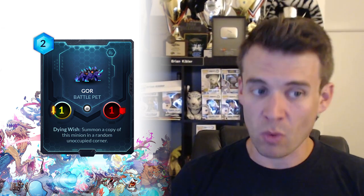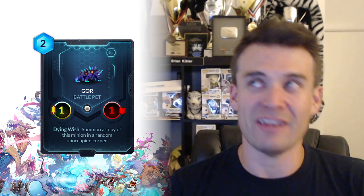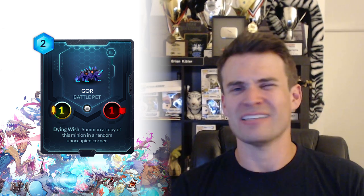Moving on to Abyssian. One of the most interesting cards in Abyssian that just released is Gore, a battle pet. It costs two, it is a 1-1, and with Dying Wish summons a copy of this minion in a random unoccupied corner. Kind of like a two-cost Sarlacc for purposes of being able to sacrifice it and potentially trigger those death triggers. But it is not nearly as effective as Sarlacc because you have to proactively sacrifice it - you can't really just move it around and attack it into opposing things. I think if you're playing a deck that wants more Sarlacc effects, you may want some number of Gore. But if you're looking for just the repeatable sacrifice ability of the Sarlacc-style effect, it's probably going to be better than Gore simply because it's controllable. You're not going to be able to activate the death effects quite as consistently as you want to because Gore is a battle pet and has a mind of its own. More fuel for that if you're looking for it, but it probably won't replace Sarlacc in those decks even though it is cheaper.